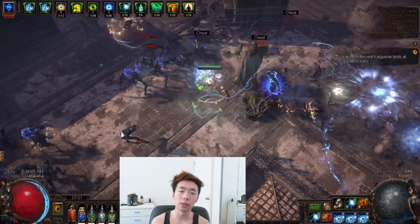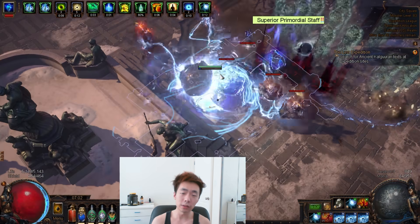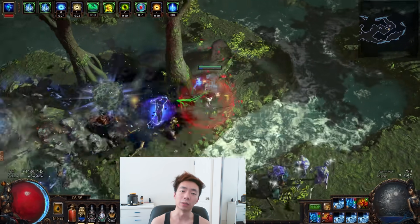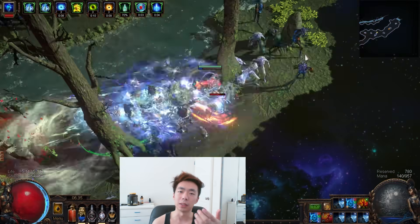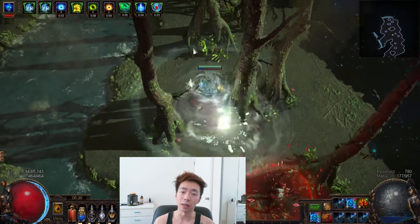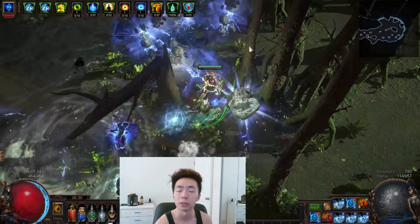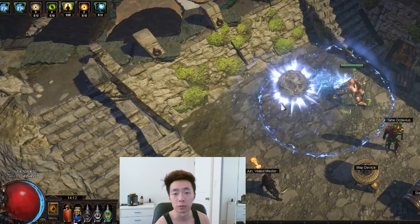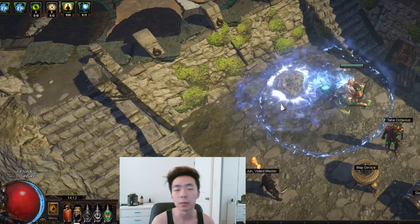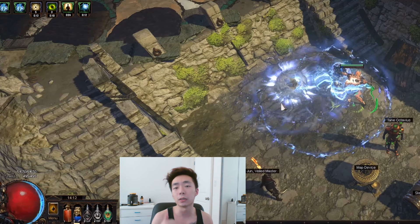For those who don't know, Inquisitor Ascendancy gives you this node called Instruments of Zeal, and within this node you have this thing called Fanaticism, which gives you 75% basically more damage through cast speed scaling once you've attacked four times previously. Now it's a really awkward thing to build around because at its core you don't really want to be playing an alternating attack and cast playstyle. One of the misconceptions about Fanaticism is that you can't have 100% uptime while you're also doing damage.